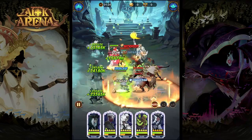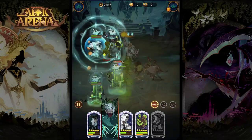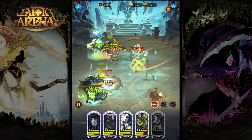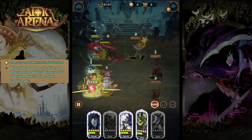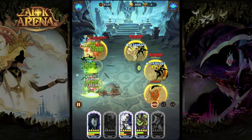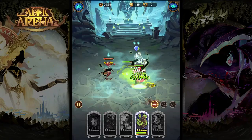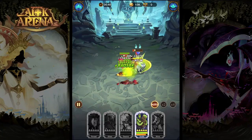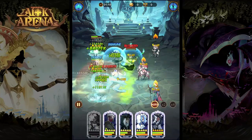Alna becomes a very important part of many teams in the endgame. She can enable a lot of teams to work due to the way her 9 Furniture grants the ally on the front row invincibility and immunity for 9 seconds. This gives teams a lot of time to ramp up, especially at high deficits when incoming damage is normally relatively high.